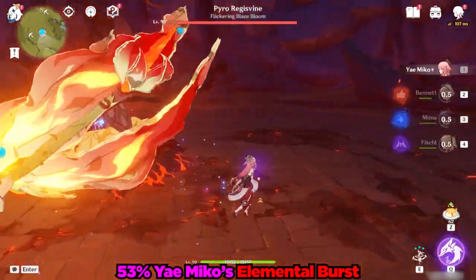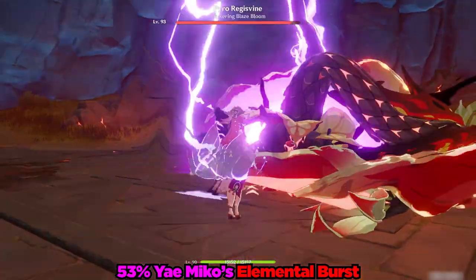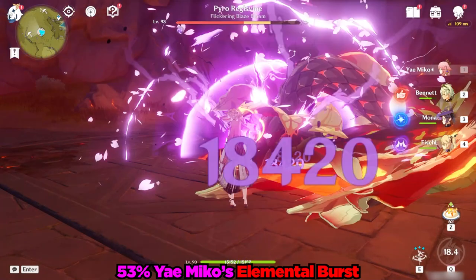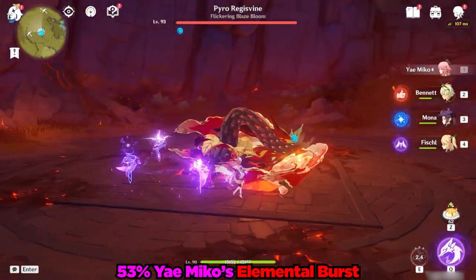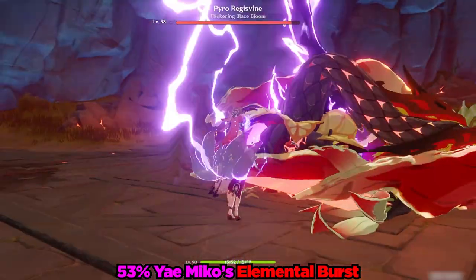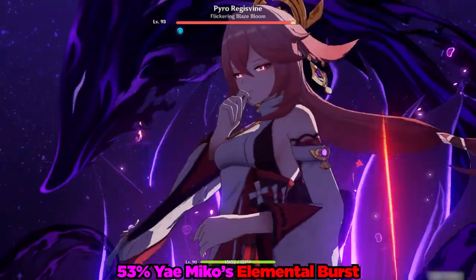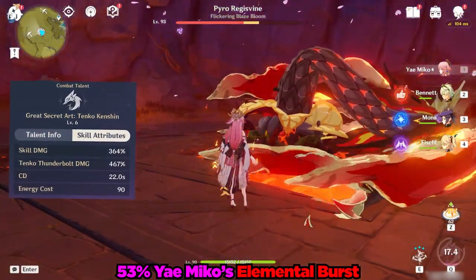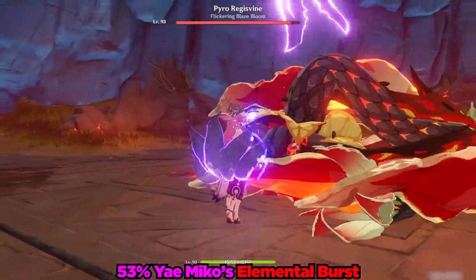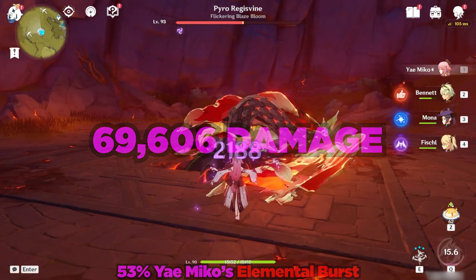And now for one of the most cunning-looking cutscenes in the game — Yae Miko's burst. I absolutely love the sinister look she has during her burst. You can see here that I used her elemental skill 3 times before using her burst. Yae Miko does an initial lightning strike and then sacrifices all her totems to do follow-up Tenko Thunderbolts, one for each totem sacrificed. In total, all 4 hits of her burst did a nice 69,606 damage.